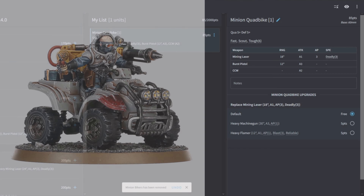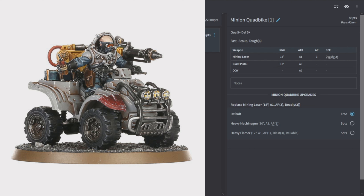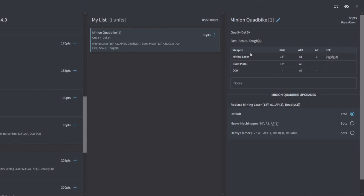The Minion Quad Bike is Quality 5, Defense 5, Fast, Scout, Toughness 6. It comes with a Mining Laser (1 shot AP3 Deadly 3), a Burst Pistol (3 shots at 12 inches), and 2 CCW attacks. You can swap the Mining Laser for a heavy machine gun or heavy flamer. At just 85 points with AP3 Deadly 3, I'd take a couple of these as pocket anti-tank to roll around and support infantry.